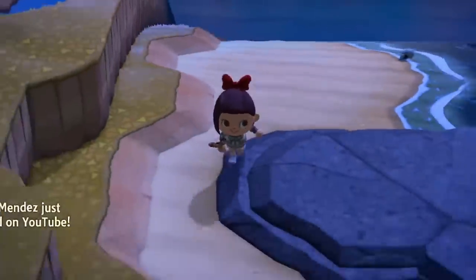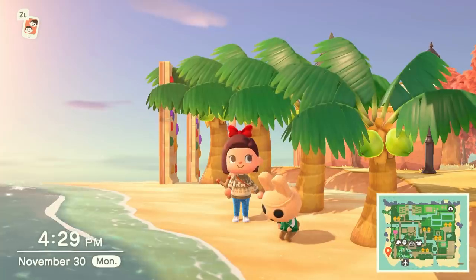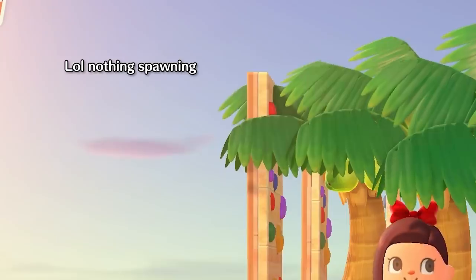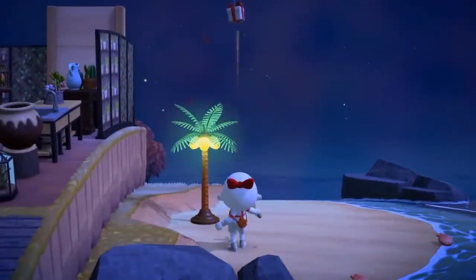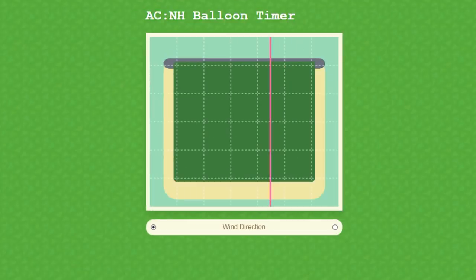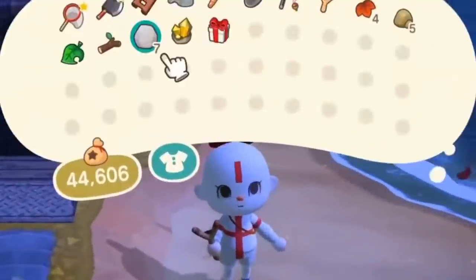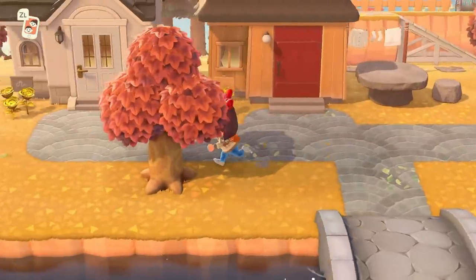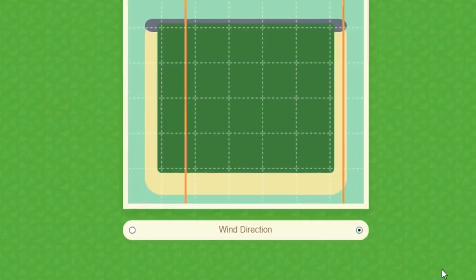Now that we know about spawn rates, what's the best way to find them? If you're anything like me, you've run up and down your beach every fourth and ninth minute but can't seem to find the floating present. There are a couple tricks that can help. The first is the Balloon Timer — thank you creator Ray PS. This website, which I've linked below, will show you about where your present is on your island. All you have to do is compare where the flashing line is located on the gridded island template to your own map. Do keep in mind that while balloons spawn on the fourth and ninth minute, they take almost a full minute to actually reach your beach. The website also allows you to change your wind direction, so make sure you're checking the chimneys.